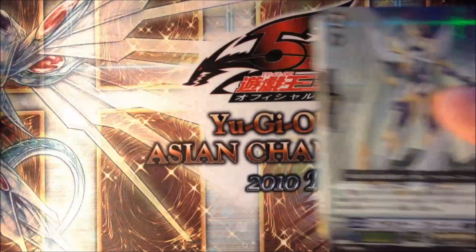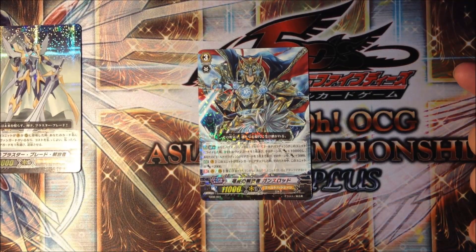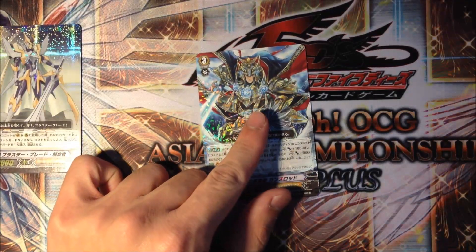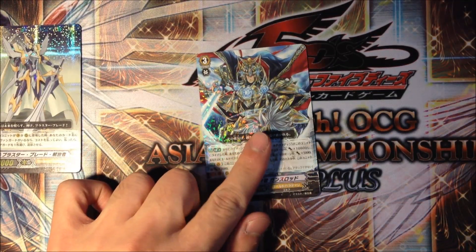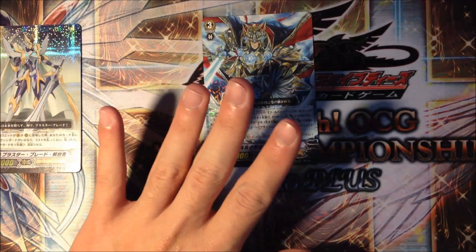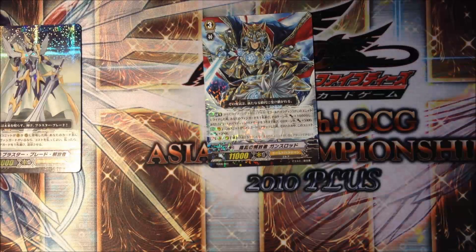So let's take a look at what we have. Blaster Blade! The second card we have is Solidarity Knight Gansalot, Liberator. This is the new boss card of our deck - the new Break Ride unit introduced this season. When a Gold Paladin rides this unit, the Vanguard gains 10,000 attack until end of turn, and up to 3 other Gold Paladin Rare Guards each gain 5k attack. Basically, it's Soul Saver Dragon on steroids.